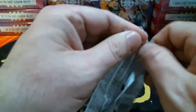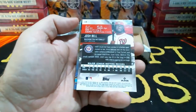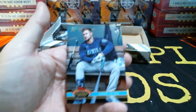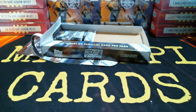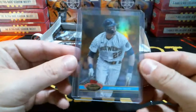Last two packs. Wade, Dave Winfield, Kikuchi, Josh Bell, Yelich. This Yelich is numbered to 50 — 35 out of 50 — Christian Yelich. Congrats to Milwaukee! And Jared Kelenic — first one of the night going to Seattle. Jared Kelenic for the Mariners. Christian Yelich 35 out of 50 for the Brewers.